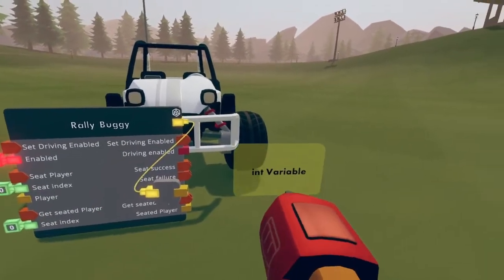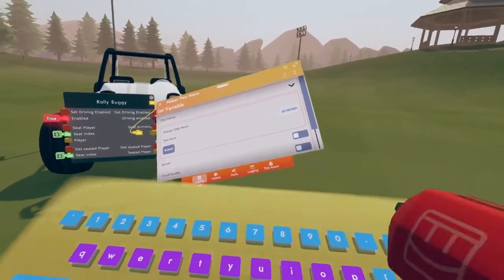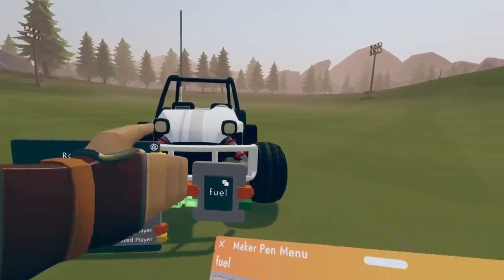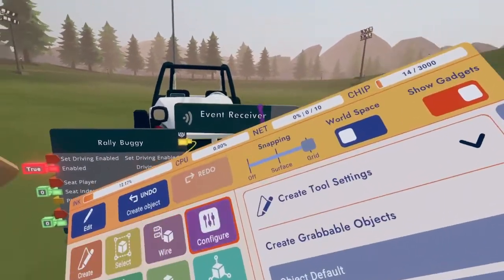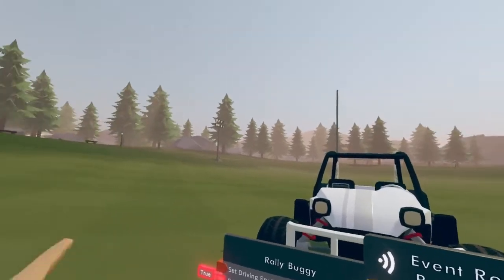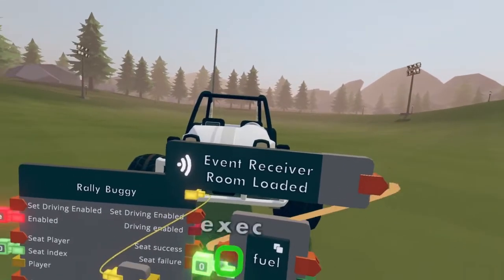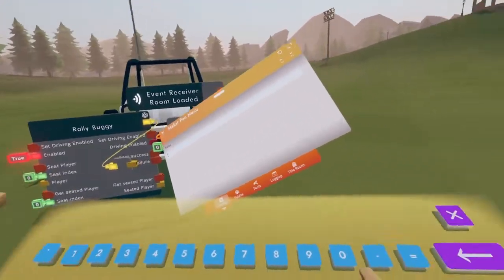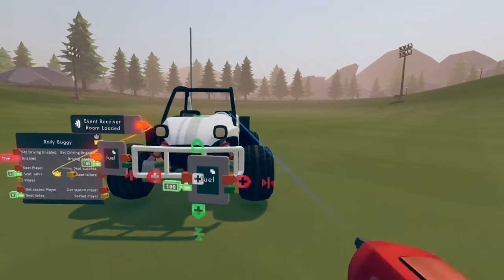Go into circuits v2, go to variables, and click on the int variable. Spawn it in, configure it, and give it a name like 'fuel'. Make it synced so it's the same value for every player in the room. Get an event receiver, configure it to 'room loaded', wire it to the variable, and set the value to 100 so the fuel starts at 100% when the room first loads. Clone the fuel variable because we'll need it later.